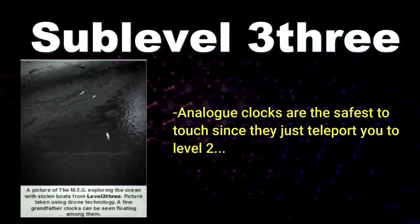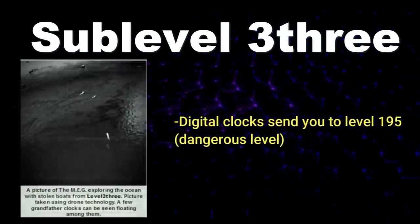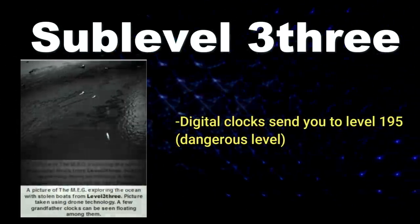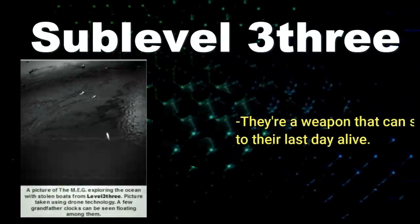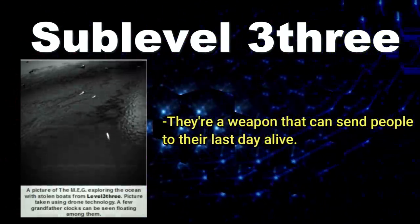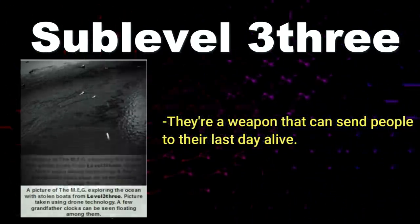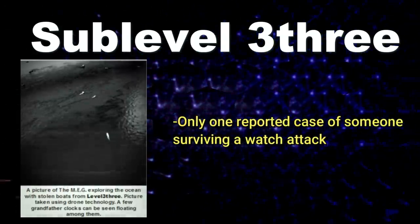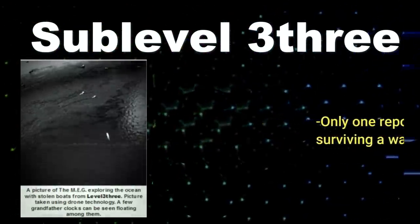The clocks typically activate when you touch them. Analog clocks are the safest — they'll send you to Level Two or to the next sub-level — but they're rare. Digital clocks are extremely dangerous: touching one sends you to Level 195, a level full of dangerous mysterious properties. Regular wristwatches are considered offensive weapons here. If you wear one and point it at someone, it sends that person to their last day alive, either instantly unaliving them or delivering them to a fatal entity encounter. There's only one reported case of surviving a watch attack.